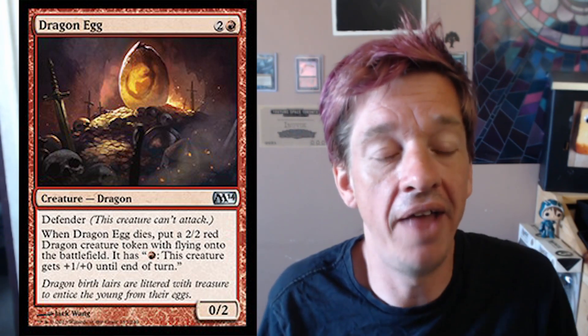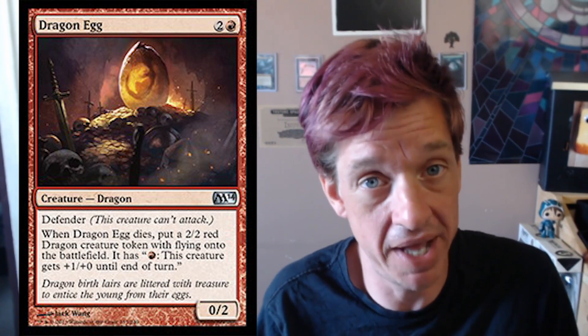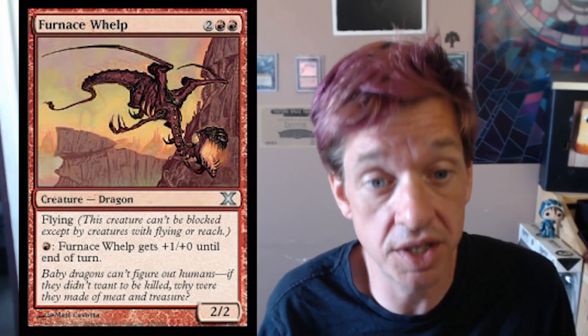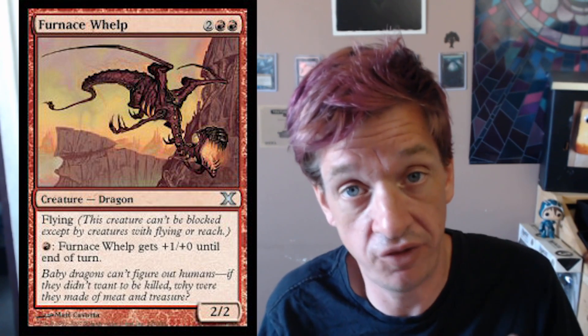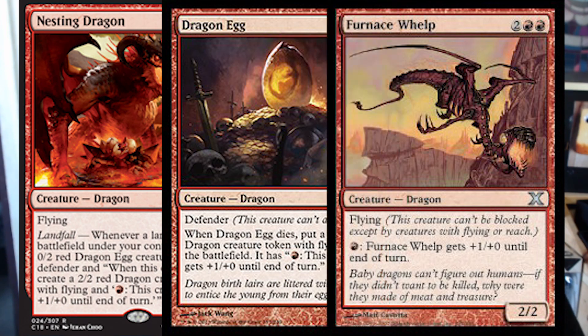That's pretty cool. And the crazy thing about the Dragon Egg is it's represented on a magic card, but the token that the Dragon Egg makes is also represented on a magic card. And that's Furnace Whelp, which is two red, two colors for a 2/2 flyer that pumps for red — it gets plus one, plus zero. So you could actually just use real magic cards instead of using the tokens. There's three magic cards inside this one magic card — you get the Dragon Egg, which then cracks into the Furnace Whelp.